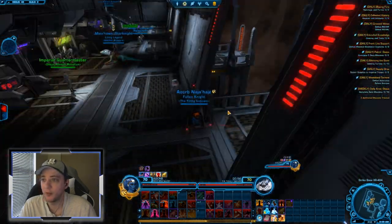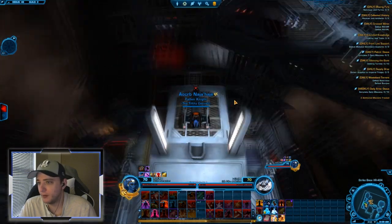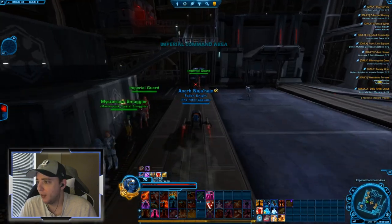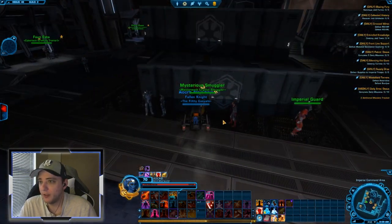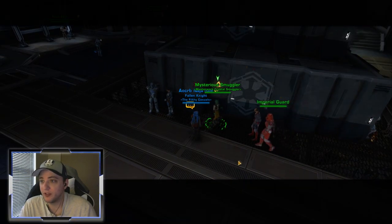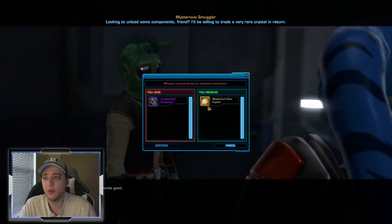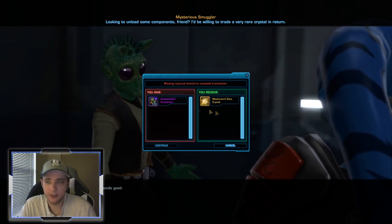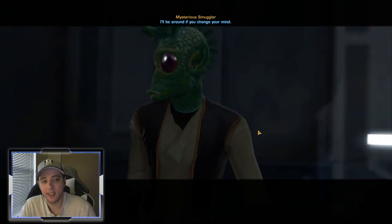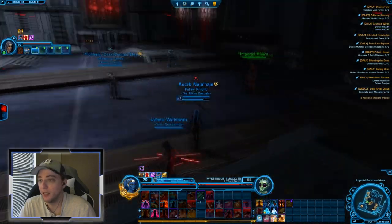Where do you actually get the gear once you've gotten those weekly Masterwork Data Crystals? Down here in the end base is a Mysterious Smuggler — there's one in the Republic base as well. He will exchange 500 Unassembled Components for one Masterwork Data Crystal. You can talk to him again for a second Masterwork Data Crystal every week, but the second one costs 1,000 Unassembled Components, not 500.